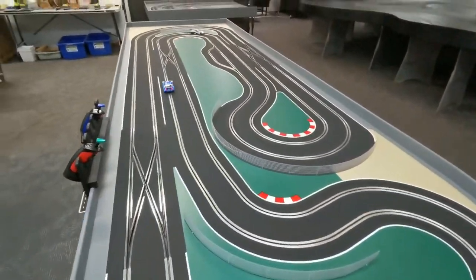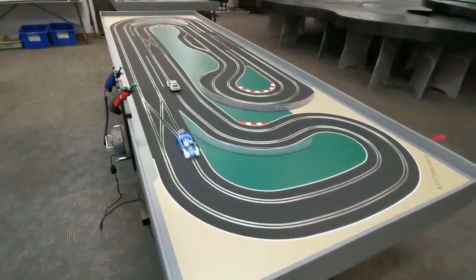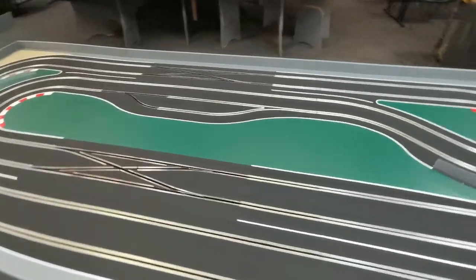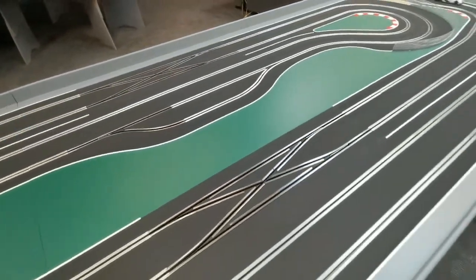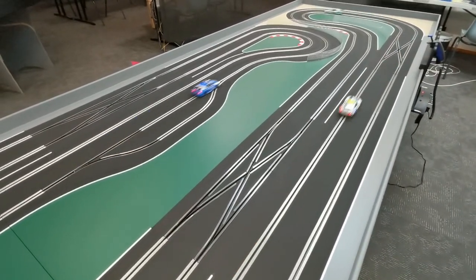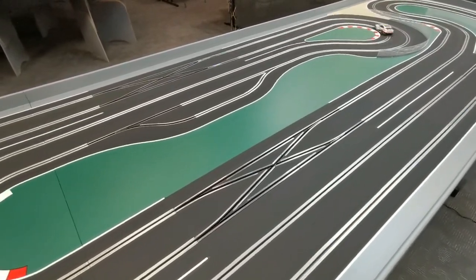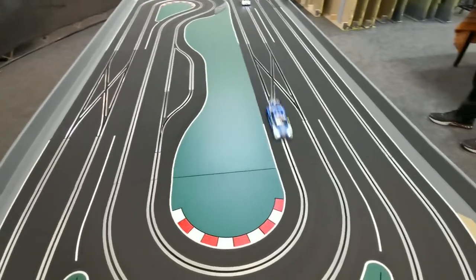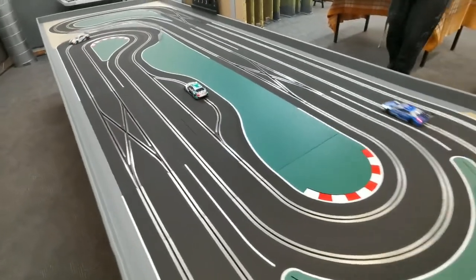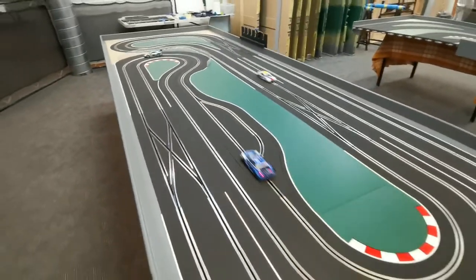They're randomly changing lanes going around the circuit. The unique feature of this is obviously the pit lane, so Pete's going to start up the green car again using the wireless controller. He's got to make sure that he's in the right lane to actually get into the pit lane. So he's now able to refuel and then exit the pit and join the race.